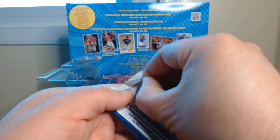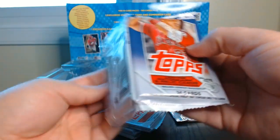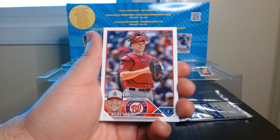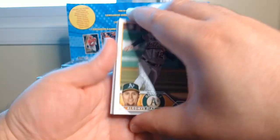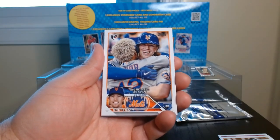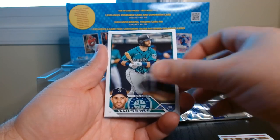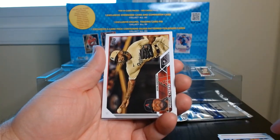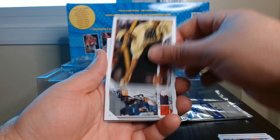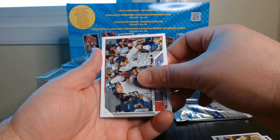Pack number two, let's get it. Alright, that one opened kind of nicely. Riley Adams to start us off, Diaz, Betancourt. We'll take a Brett Baty rookie — that's kind of nice, centering is still good on this one. I like that picture of Miguel Castro, looks kind of cool. Yellowish hue right there — Volpi joins the party, Judge — Leadership, perfect for Volpi.